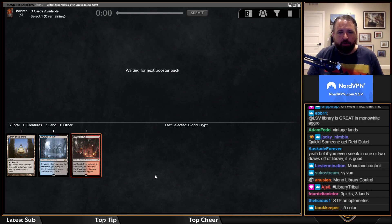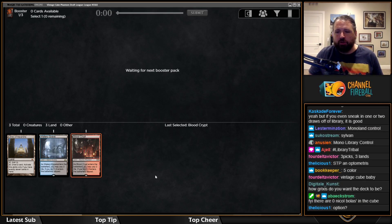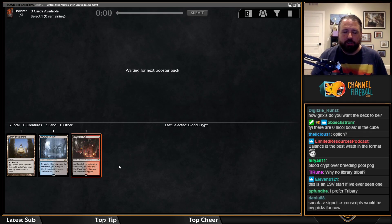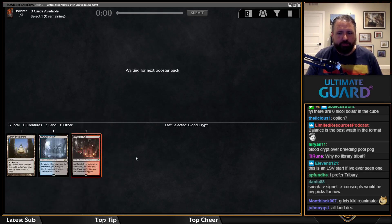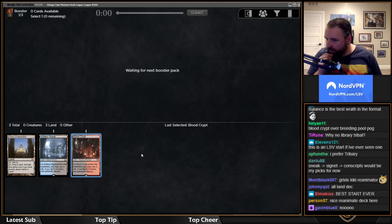We're looking for a Lightning Bolt — we already passed Fatal Push. There are a lot of ways we could have started this draft, but I'm interested to see how this one goes. Cards like Scalding Tarn or Polluted Delta would both be pretty good as well.